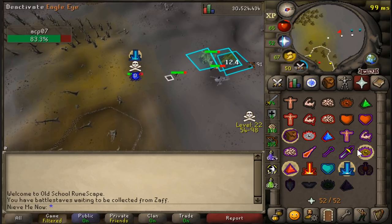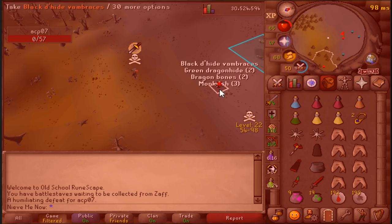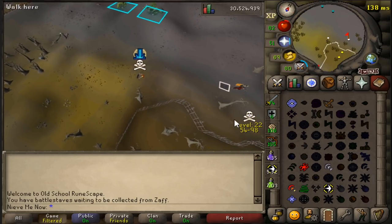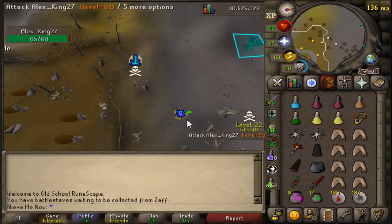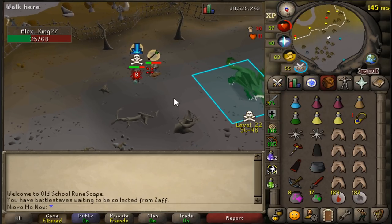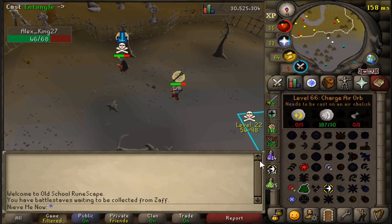The method for PKing at green drags is really simple: you just hop worlds until you find someone in your combat level range, get the teleblock ready, and as soon as they finish off the dragon they're fighting you launch the TB, entangle them, and proceed to do as much damage as possible. If you get really lucky you'll get people with auto-retaliate on — as soon as you launch a TB they'll run at you with melee, pulling them out of the dragon's range so you won't get PJ'd. Most of the time the people with auto-retaliate are bots, and they usually just run south with no real escape method — they're the easiest kills.